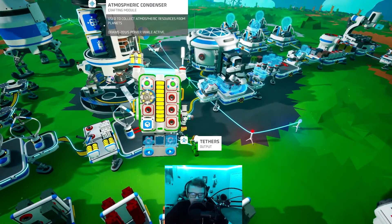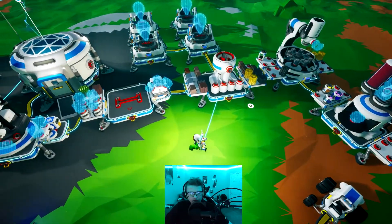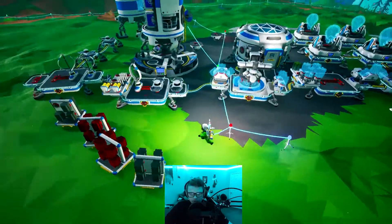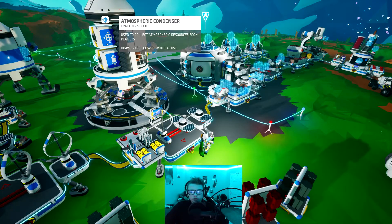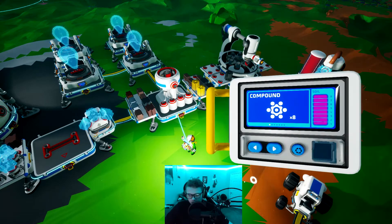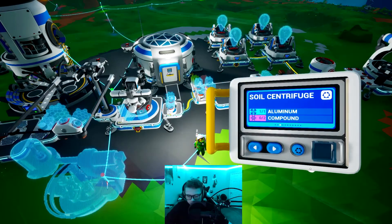We might want to bring an extra packager to package it and bring it back, but we can worry about that later. We also have medium storage plus both of our RTGs and soil canisters. I really want to bring a soil centrifuge because on Glacio that would have been really useful to get resin and compound. We don't have enough space in the medium shuttle, so I'm just going to bring the resources for it. To make a soil centrifuge we need two compound and one aluminum — we have one aluminum right here and the two compound.